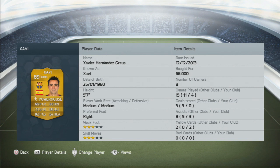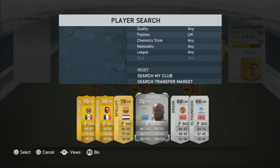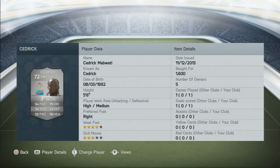Then we have the centre defensive mid — that's Charly, which I bought for 66k. He hasn't scored but has come close with some insane shots. I added the Powerhouse chemistry style card on him to boost his defending and passing. He's got 66 pace, which is okay in the CDM role. At left mid I can have Cedric, Aylai, or Dos Santos — but Cedric has played the best for me with his 94 pace, 3-star skill moves, and he only costs 1.6k.